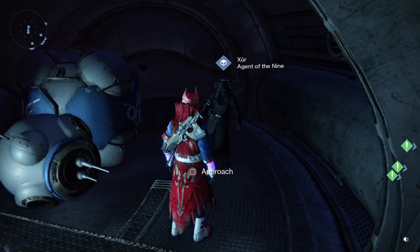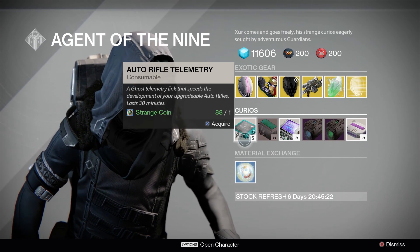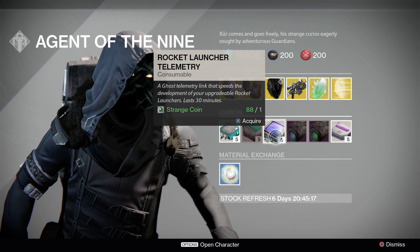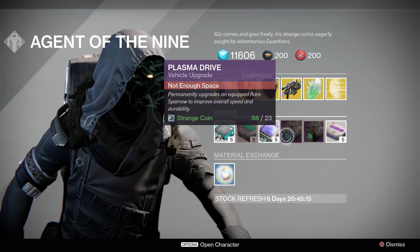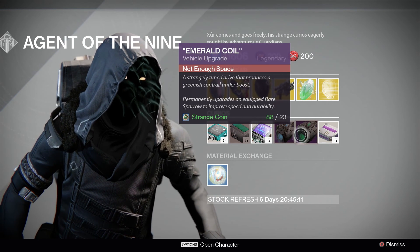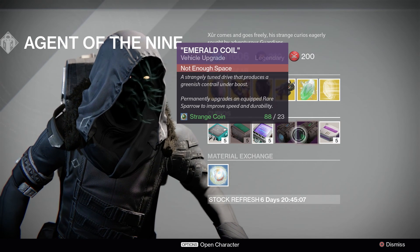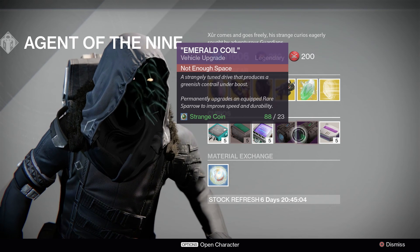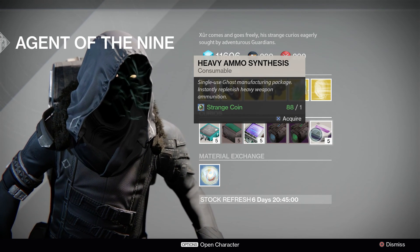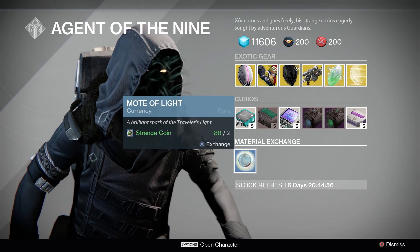We're gonna start with the curios first. We have auto rifle, sniper rifle, and rocket launcher telemetry — pop one of those and it helps upgrade those types of weapons faster. Then we have plasma drive and emerald coil, described as a strangely tuned drive that produces greenest control under boost. Both of these permanently upgrade an equipped rare sparrow to improve speed and durability. Then you got your heavy ammo synthesis — you get five of those for one strange coin.